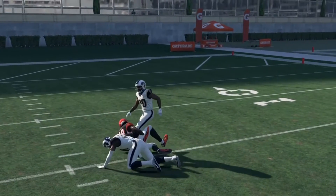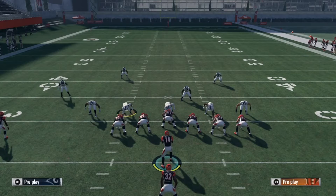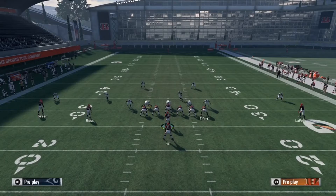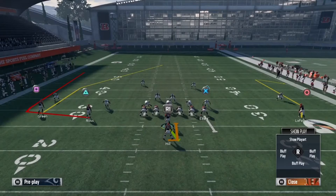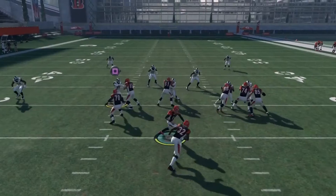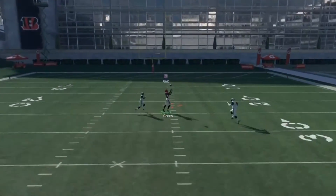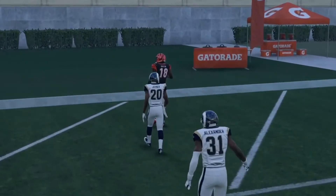Rack catch it and go to the end zone. If that was John Ross instead of AJ Green, he would have gone to the crib. If you're closer and run this play it will be a one-play touchdown — it just depends how far you are. We're gonna run it one more time against Cover 2 Zone. Put Circle on a comeback, put Triangle on a slant — you don't have to but I like doing it. Snap the ball and you get the same result: rack catch it, go to the crib.